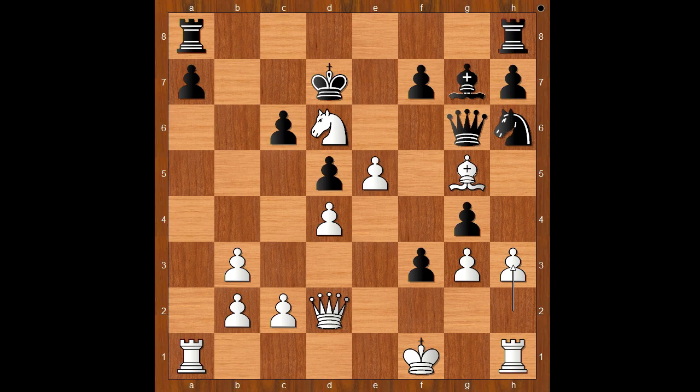H3 — the second strongest move. F6, attacking the defender of the knight on D6. Pawn takes on F6. Bishop to F8. Knight to B7. Knight to F5.